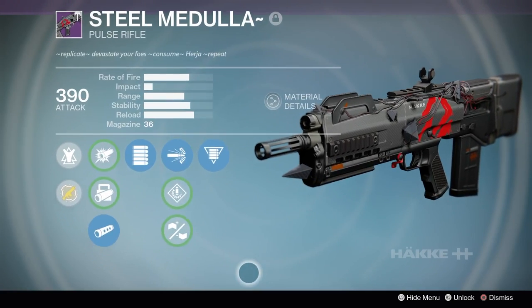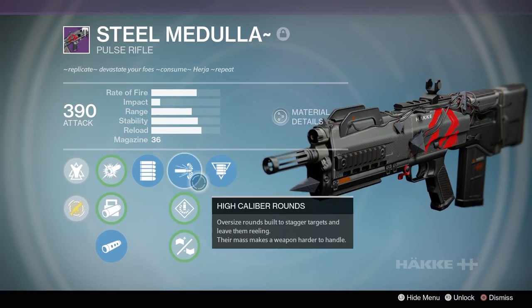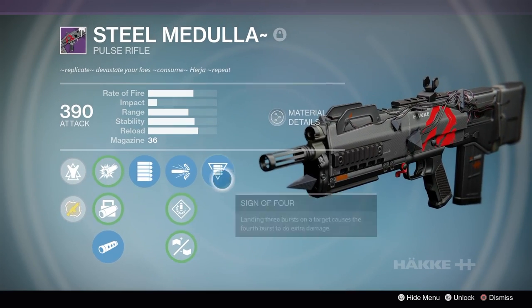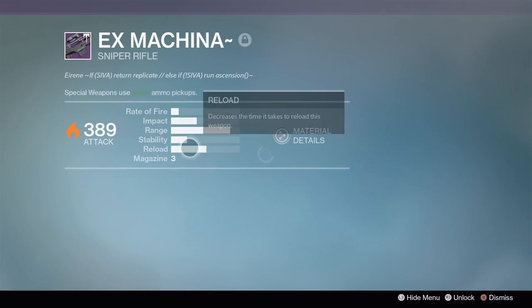These new raid weapons are nice. Steel Medulla — we got a fully automatic Pulse Ripple here with high caliber rounds and a new perk, Sign of 4. So if you hit three bursts on somebody, the fourth burst will do more damage, which is basically a guarantee to kill somebody in four bursts, because usually it'll kill them in three anyways.